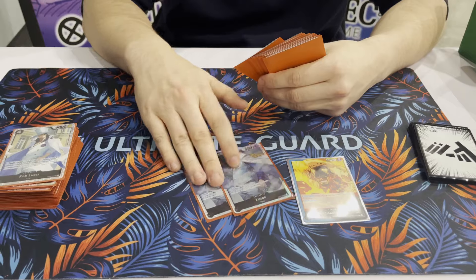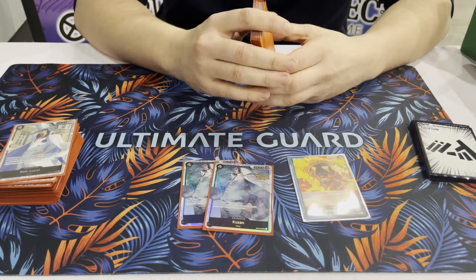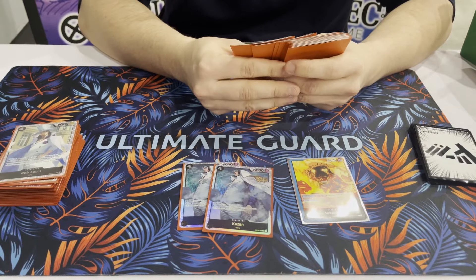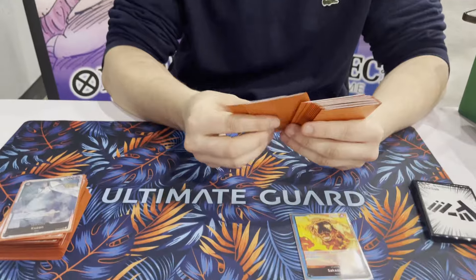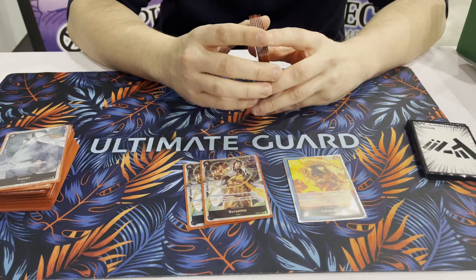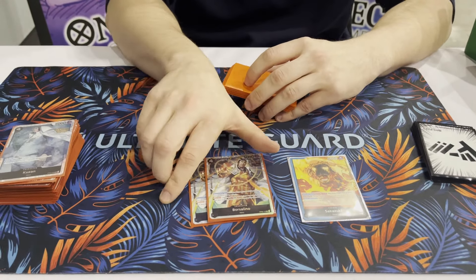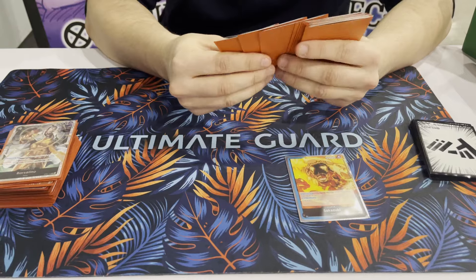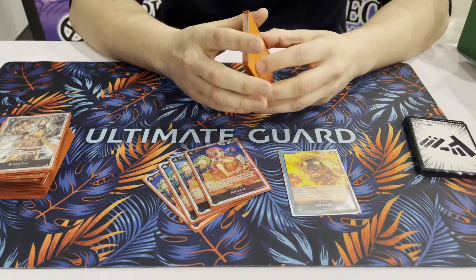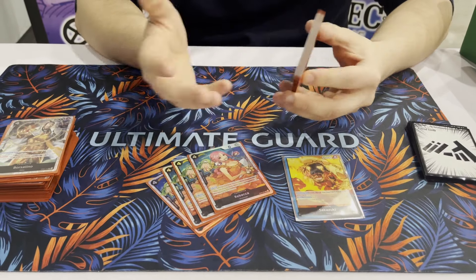2 Kuzans - depending on the matchup you can play it, but you can also just trash it if you don't need it, and the minus 4 is pretty great against yellow. For example, if you play Kuzan into Sapo. Then another 4-drop is Borsalino, I played 2 of them - great card overall, 6k blocker, can't be destroyed. Then the last 4-drop, also pretty standard, is Rebecca - just allows crazy combos, you have so many possibilities with it, just a great card overall.